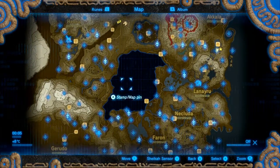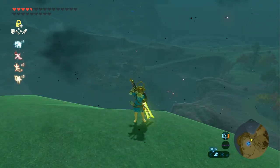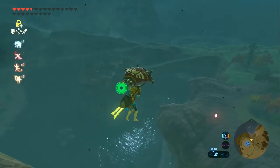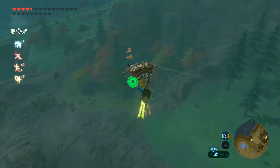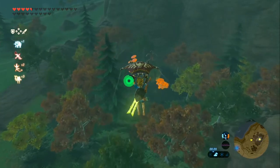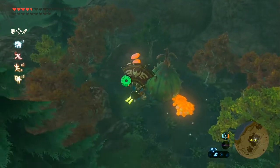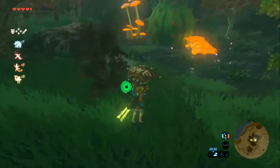But before we do, I want to make my end game preparations. Starting off in Akala, just south of Tarrytown, you may have noticed this glowing foliage. This is our fourth and final fairy fountain, and we have some armor upgrades we can probably get by now. Let me just grab some fairies and then we'll go see her ourselves.